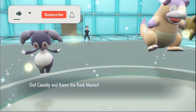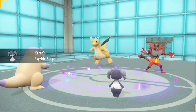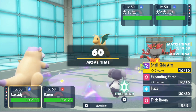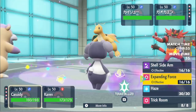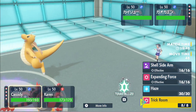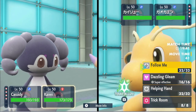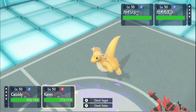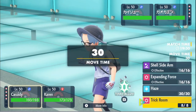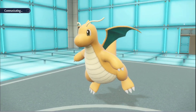Okay, they're doing that — they must have Ice Spinner. I'm just wondering what to do here: do I just Trick Room, do I Tera? I could Tera, but if they go for Knock Off into Karen that would be really bad. I'll just go for Follow Me and Trick Room — call it a day. Expanding Force isn't really my game plan here anyway.